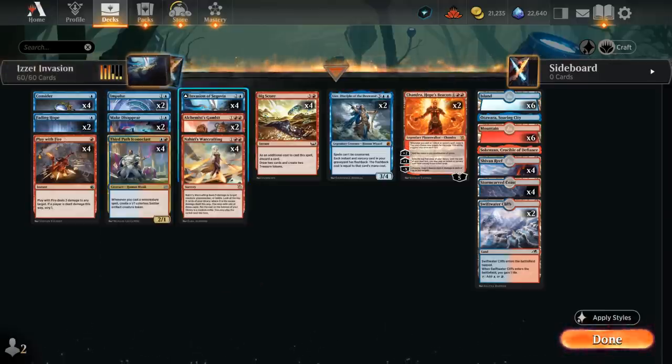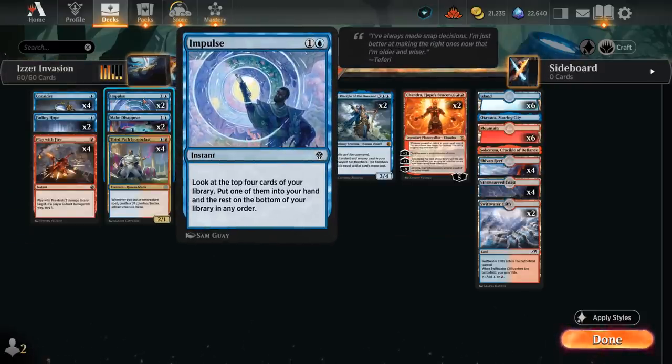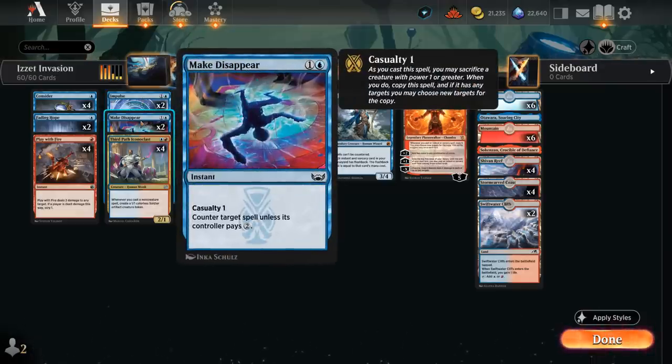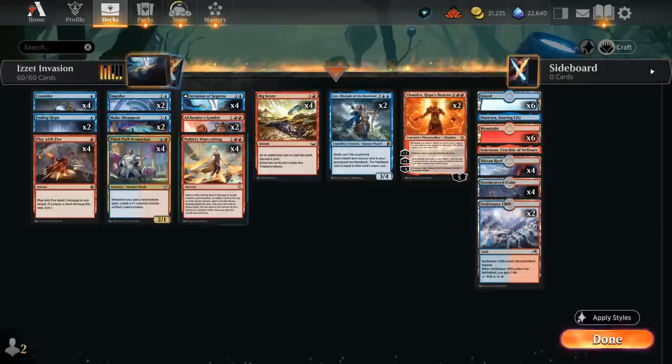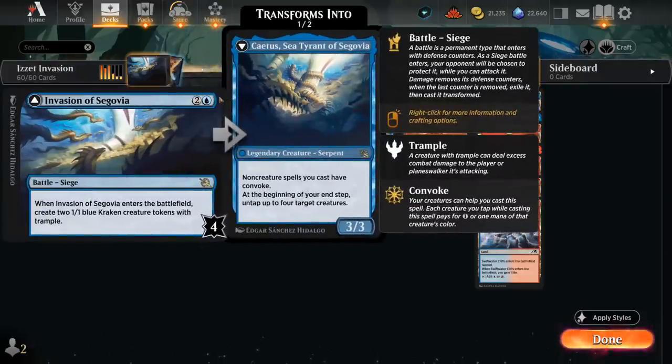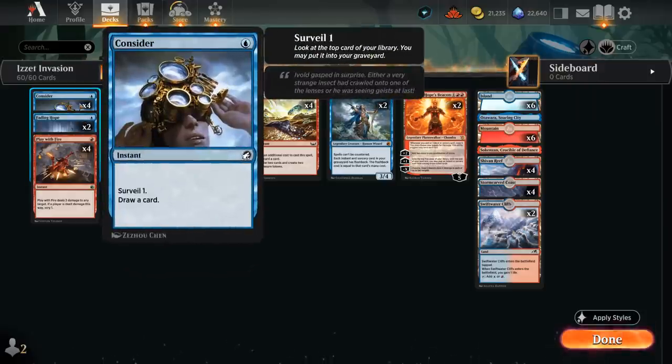At two mana we've got two copies of Impulse to look at the top four and put one in hand — great at finding key cards. Two copies of Make Disappear as the only counterspell, very synergistic with a token deck since we can cast it with casualty, sacrificing a creature to copy it and counter unless the opponent pays four mana total. The ideal sequence is playing Invasion of Segovia and then on the following turn targeting it with Nahiri's Warcrafting to deal five damage to it, potentially exiling a land we can still play or a one-mana instant, transforming it into Catus.